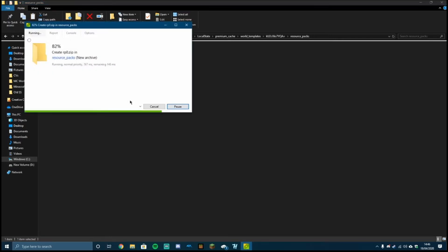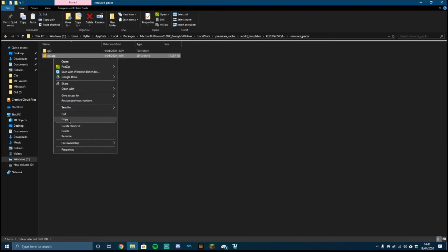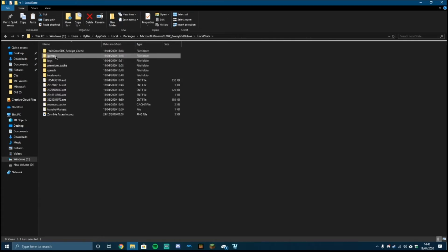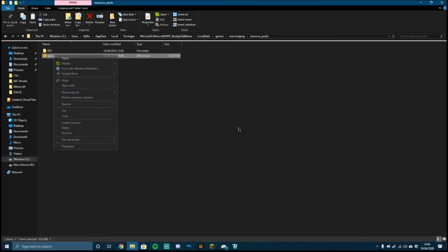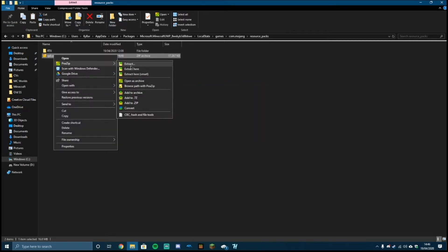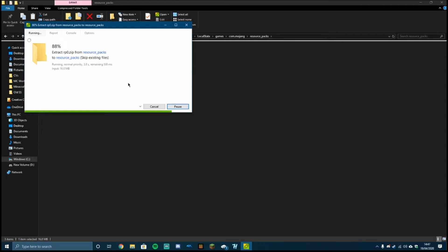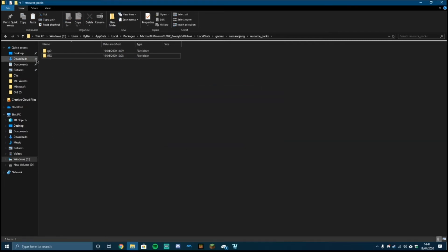Convert that into a zip file — zip it all up just like that. Then copy the zip file, or Ctrl+C works as well. Then navigate back to Local State, go to games, com.mojang, then Resource Packs, and paste it in there. Once you've pasted it, open up your extraction software — 7-Zip again — then click Extract Here to extract it into this directory. Once you're done you can delete the zip file because you won't need it anymore. Then you can name this folder to whatever you want — let's name it Temple for the sake of the video.